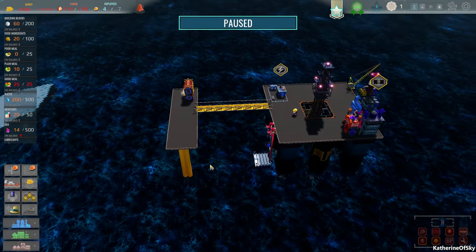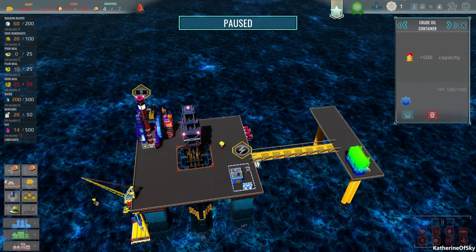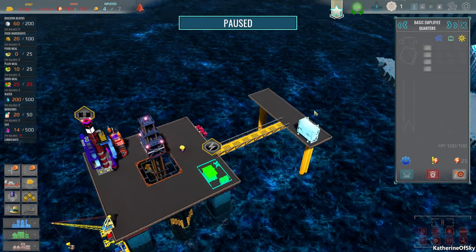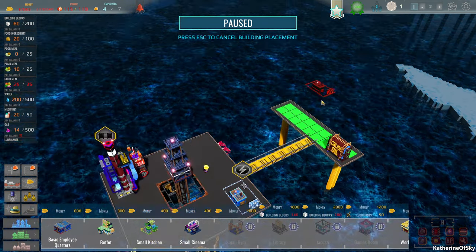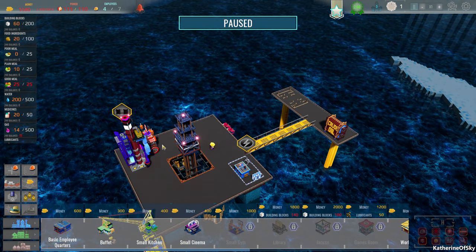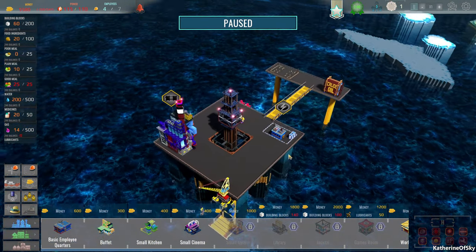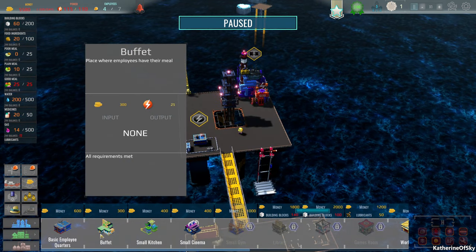It looks like it started out by giving us a generator. Oh no, that's a crude oil container. We might actually move that because I kind of want to have my living quarters over there. We're going to add some basic employee quarters over there because they don't need maintenance - they just need quiet. And now we need to build some of the stuff.